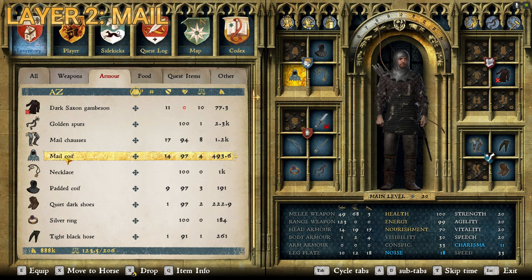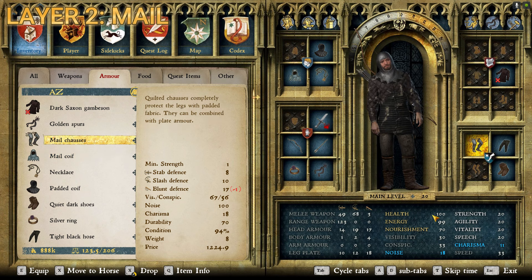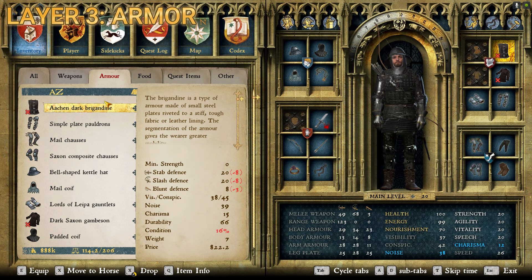Starting with the clothing layer, we have the dark Saxon gambeson, the golden spurs, the necklace, the padded coif — the black variant — the quiet dark shoes, silver ring, and tight black hose. The dark padded coif has visibility and conspicuousness of 13 and 13, and 0 for noise. Tight black hose are 9 and 9 and 0. The silver ring has high visibility and conspicuousness — 50 and 58 — but 0 noise and it helps with charisma. Quiet dark shoes: 14 and 12 and 0. Necklace: 50, 63, and 0.